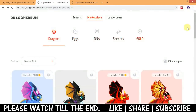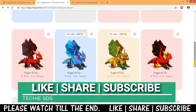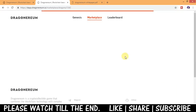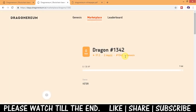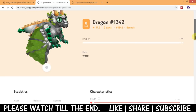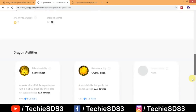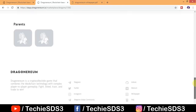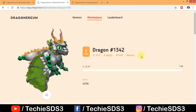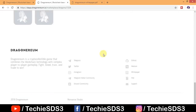In the marketplace you can get dragons, eggs, DNA, services, gold, and more. Many dragons are listed for sale — for example, 1,000 coins or 800 coins. Checking out dragon #1342, it has already been claimed by a user named Bitter7. Its stats are: attack 7, defense 10.5, stamina 7, speed 8, intelligence 7, with abilities like Stone Blast and Crystal Shell, plus battle history shown.